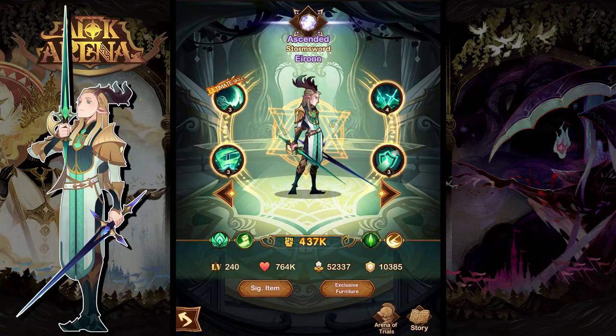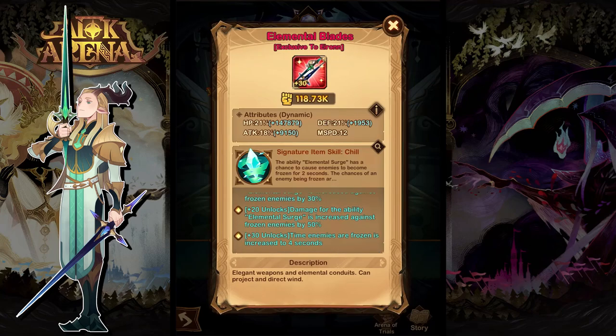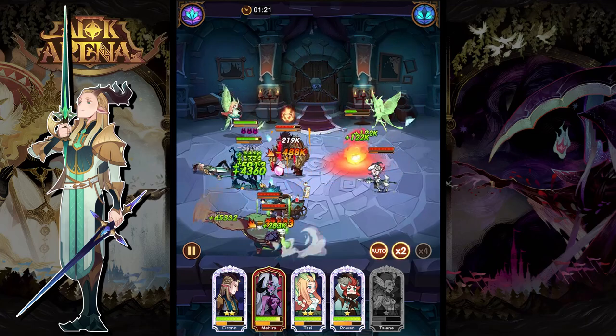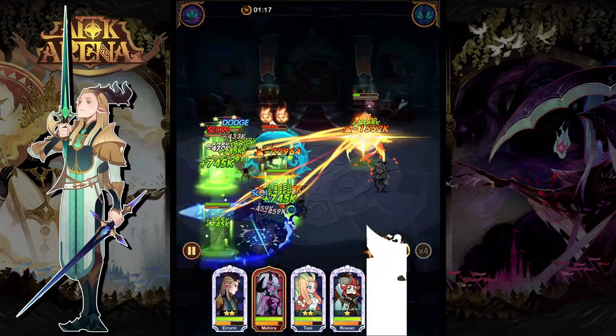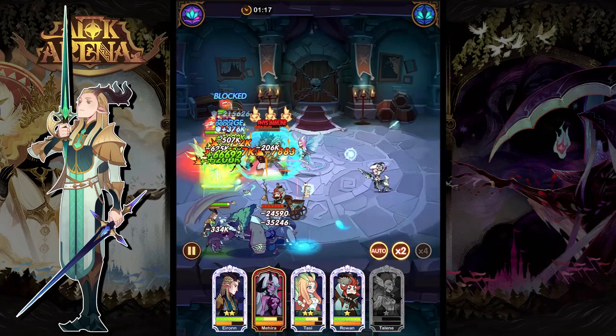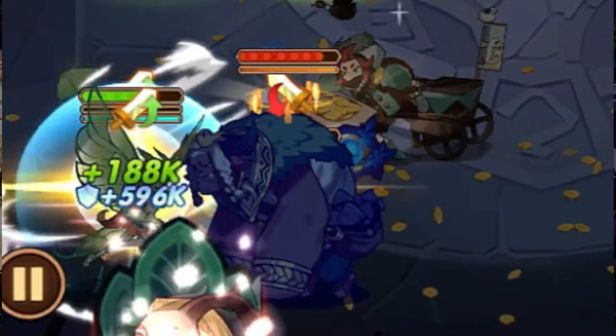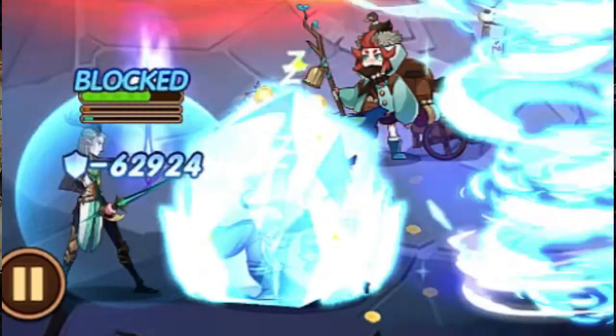From the Wilders, we're going to look at Eron. His signature item makes his ultimate able to freeze enemies. On top of that, it's going to give him damage increases at level 10 and 20 to enemies that are frozen. But the fantastic thing is at level 30, his freeze from his ultimate is going to be increased to a four-second duration, which can really help you out in battle.